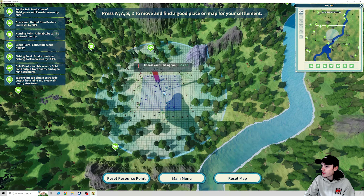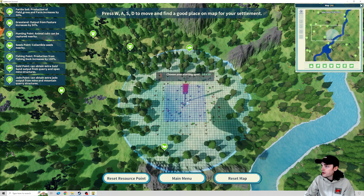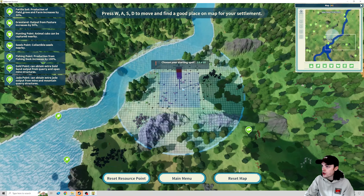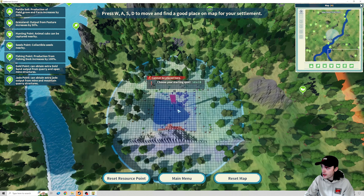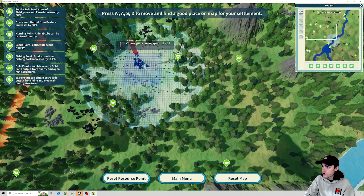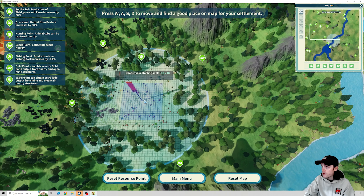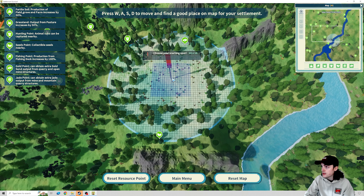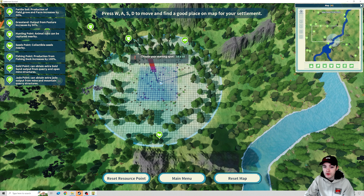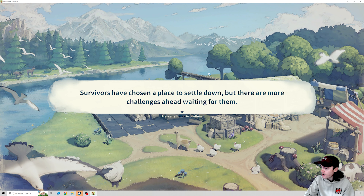Up here already feels a lot better. We don't have a lot of stone or iron to start off with, and we don't want to start too close to the edge — you'll see why that's the case shortly. I think we're going to start here. We have some stone and iron up here on the west side of the map, we also have a few animals and some seeds to gather. We have some mountains for choke points, which you'll find out why that's important later on. Let's finally get settled and start the colony.